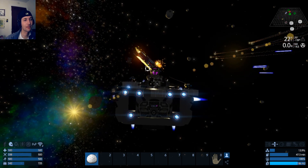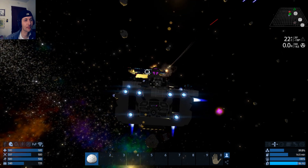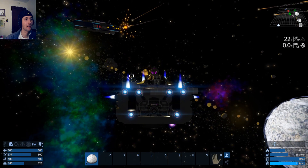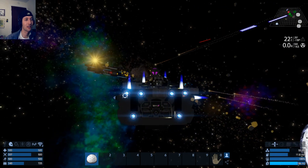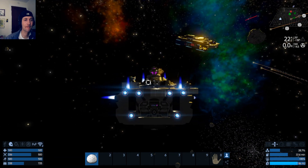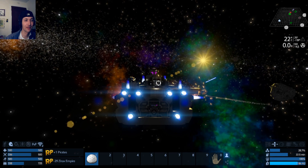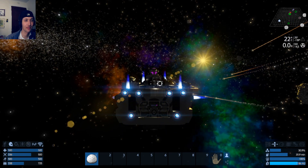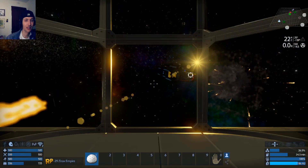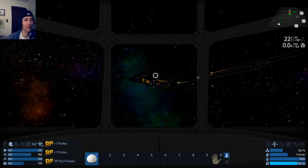I think I got six missile launchers, one artillery turret, two plasma launchers, and eight lasers. What about you, Trevor? What are you rocking? I have about eight normal cannon turrets, three rocket launchers, six plasma, and four laser.